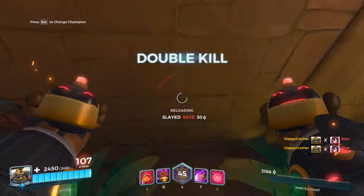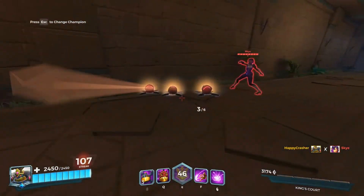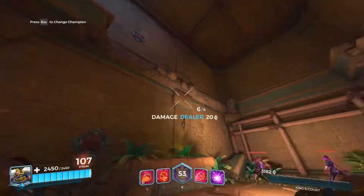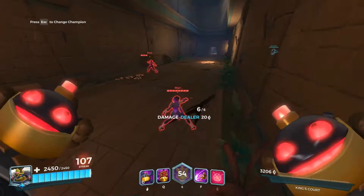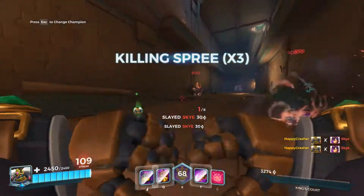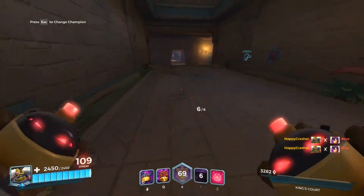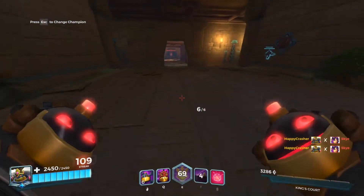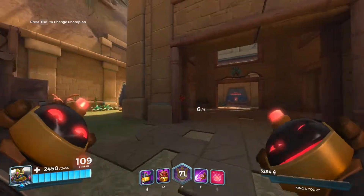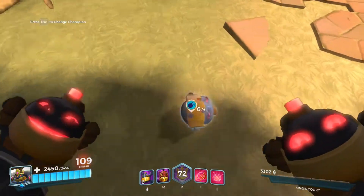Your damage is much easier to control. You can set up traps by laying all these out in a doorway, and as soon as someone walks into them they just get hit by a thousand-something damage and are almost destroyed. It'll almost destroy flanks, damages, and supports within seconds, but tanks are going to be a little bit harder to take down. Anyway, that was his main ability, his Poppy Bomb.